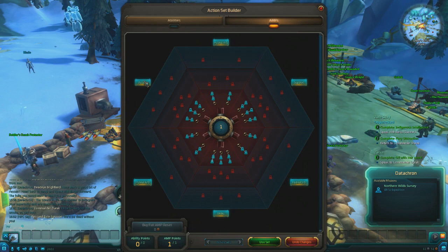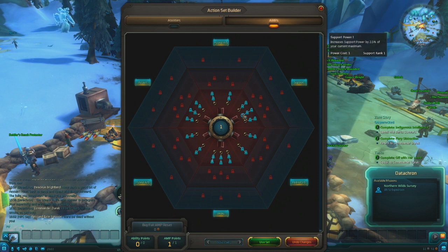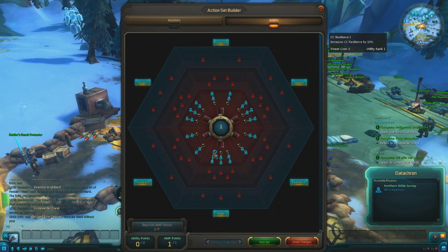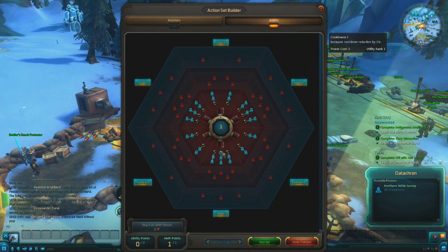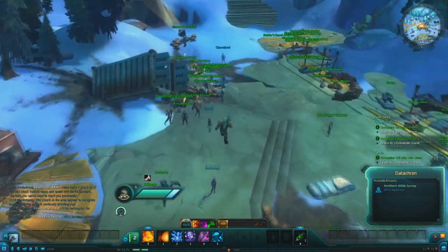Let's check out this AMP system. So you have hybrid — you can go assault, support, or utility. I've got one AMP point. The options include: increases strikethrough chance, increases lifesteal, deflect chance, support power, deflect critical hit chance, PvP defense, maximum shield capacity, dash regeneration, cooldown reduction, CC resilience, increases armor pierce, PvP offense, critical hit severity, assault power, and critical hit chance. I have no idea what to do with these points. I can tell you right now, cooldown reduction is a big one for me. I always have a firm belief that cooldown reduction is one of the most important stats in the game, so I'm just going to use that.